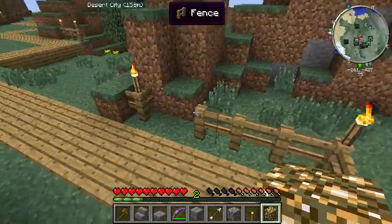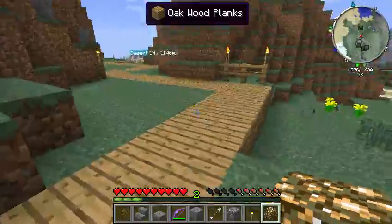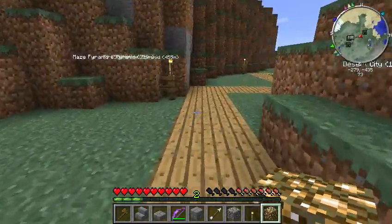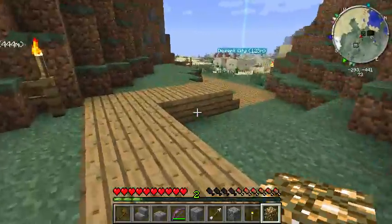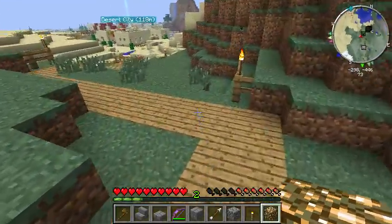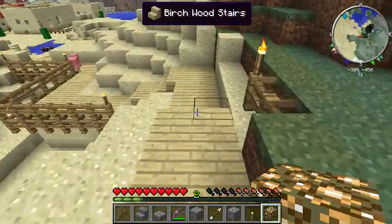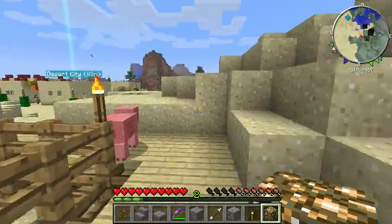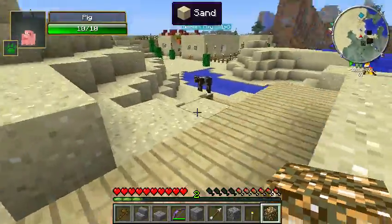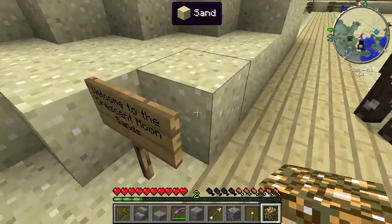You'll notice off in the distance we've got this little desert city going on over here. This city was created by Malin herself, just a little town, a little outpost that is out in the desert by the pyramids. The idea is that maybe this place will have some lore or some secrets about the pyramids, which is intended to be a dungeon for this area.